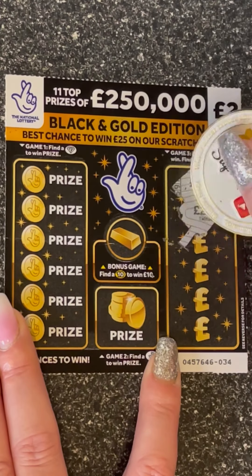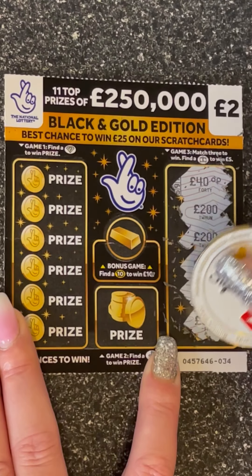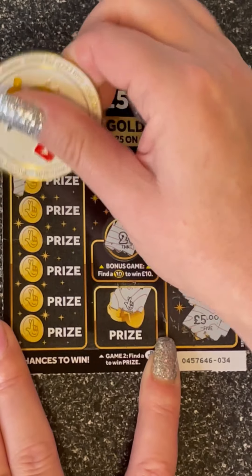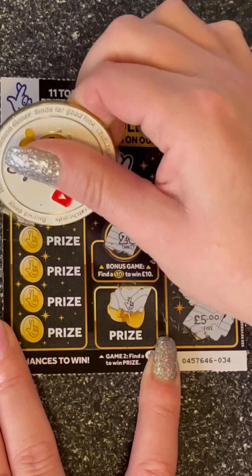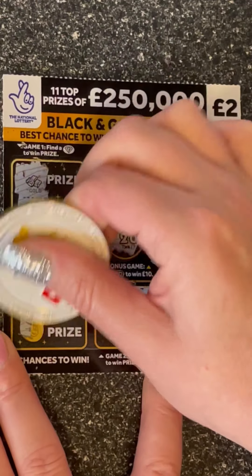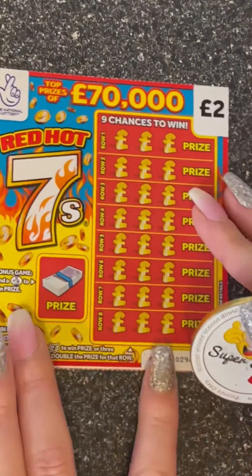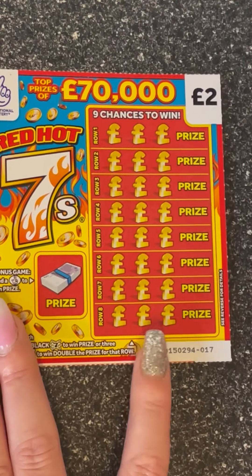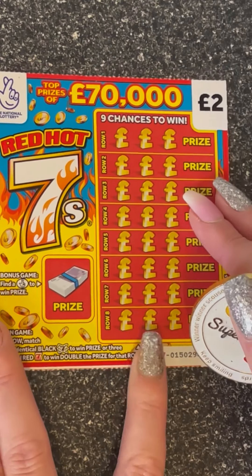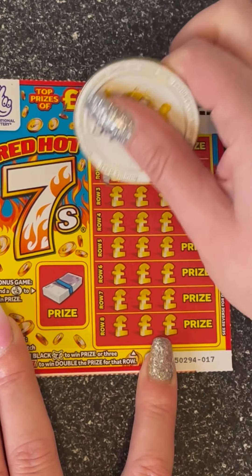Right, we need three of the same or the briefcase. No ten, no fingers — yes! Very good. Gold bars, wallet, wad, pocket watch, necklace and a ring. So we get the fingers win — we'll scratch that at the end. And on the Red Hot Sevens, we need three sevens black in a row or three red sevens to get a double bubble. I am not very lucky on these cards.